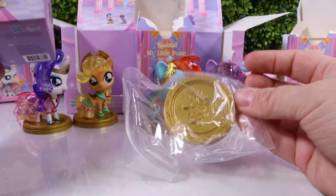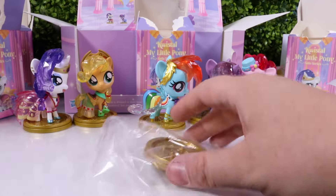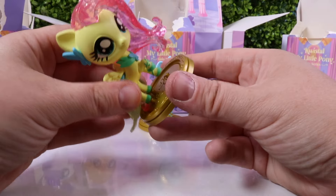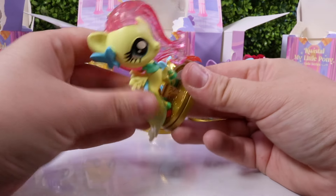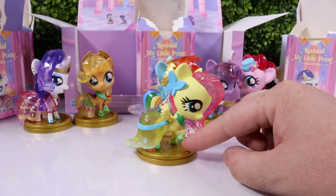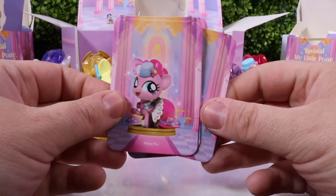Who do you think I got? It's fluttering butterflies — that might be a giveaway. Let's see who it is. Check it out — I'm placing her on the golden step. It's Fluttershy! Pink hair, yellow color, and a beautiful greenish kind of dress. With all of our ponies, we got matching collector's cards.